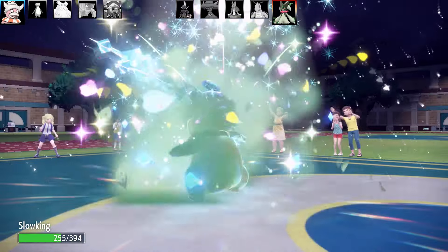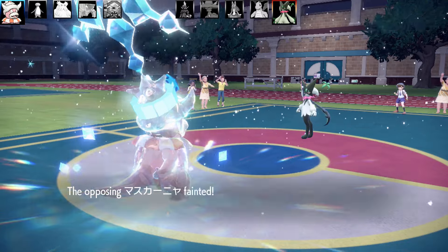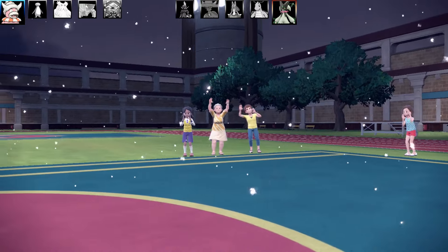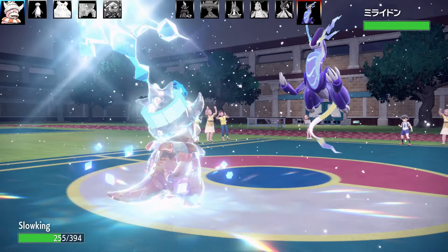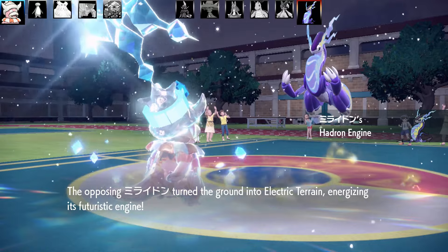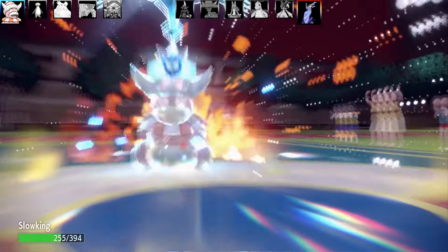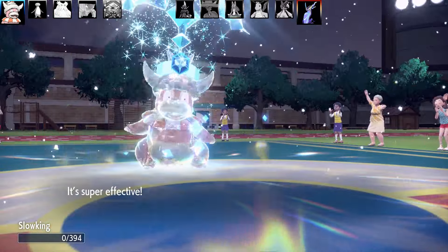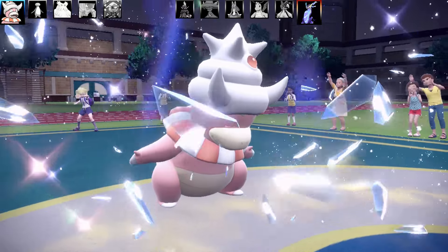Going back to Slowking with Regenerator. I'm thinking about using Tera to make Flower Trick not super effective, then boosting the power of Blizzard. In the snow, moves like Blizzard are 100% accuracy. I don't miss the damage hail did - the defensive benefit outweighs the chip damage. Meowscarada goes down, and next is Miraidon which ends Slowking.